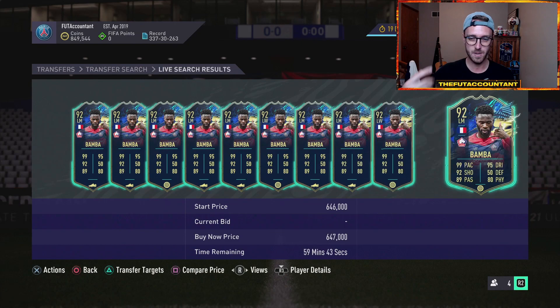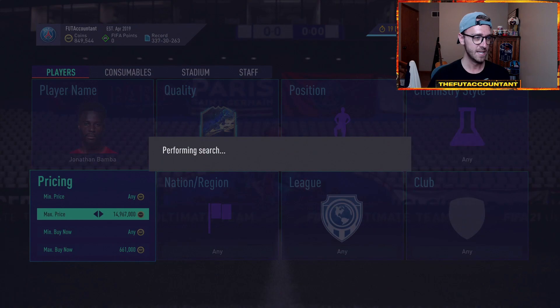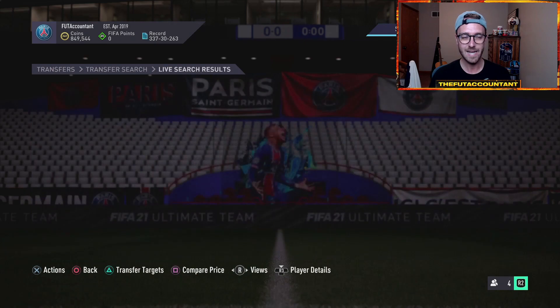Regardless, gold rares — I'm going to be buying some of those tonight because I'm going to spam some upgrades and try to get myself that Neymar, Mbappe, Depay, Di Maria, any of those big boys. Obviously we're going to give it a shot. Even this Bamba card would be really sick to pack. That's 100% what everybody is focused on today in FIFA — those upgrade packs.